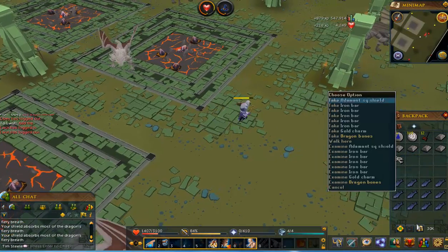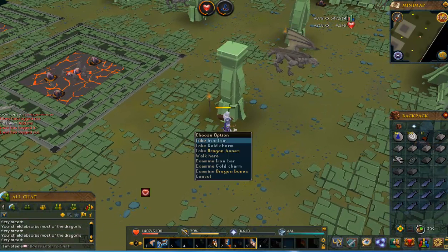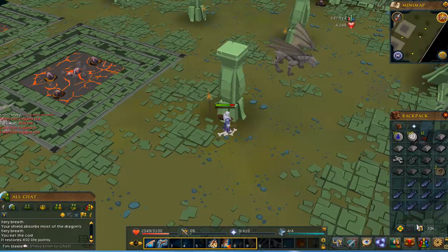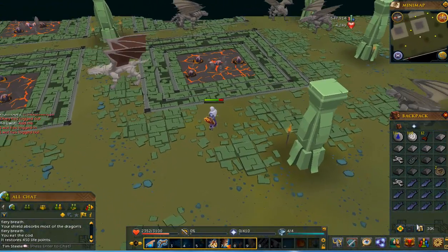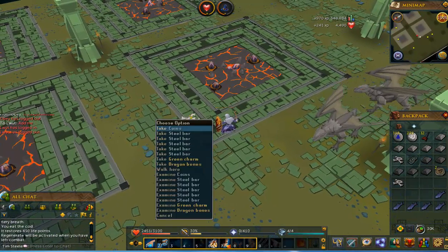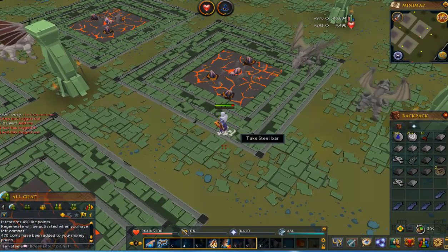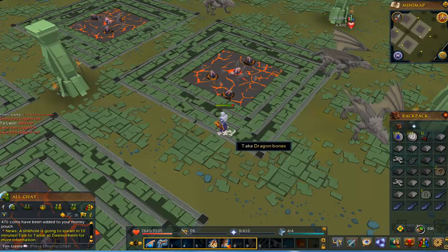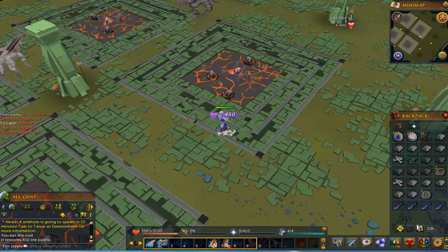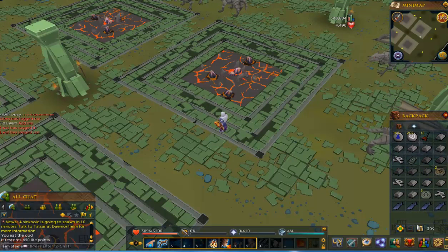Adamant square shield - that's an alch when I can alch. I don't think we can go for another one, but screw it, we're going to go for another steel and see how it goes - if we have to run, we have to run. We're going to end this trip here, this was mostly a test. 470 coins - all the bars are useful, the adamant square shield pays for the entrance fee, which is the biggest thing to cover.